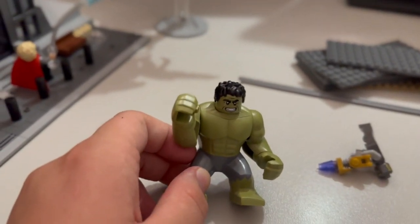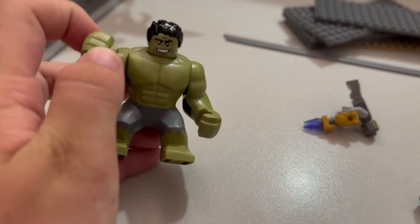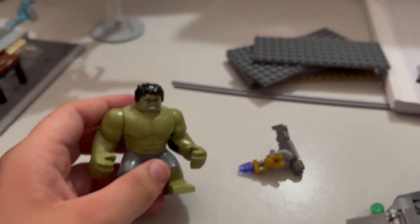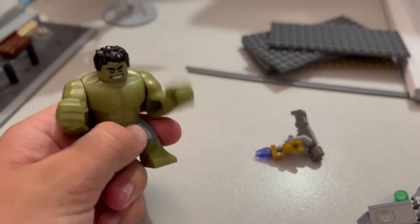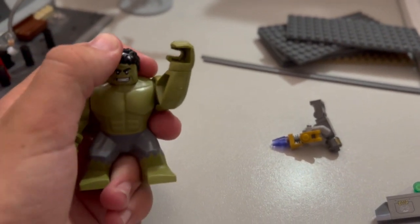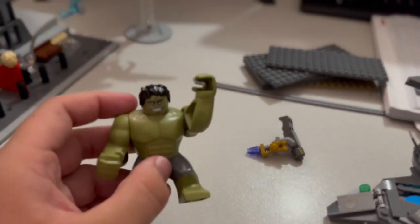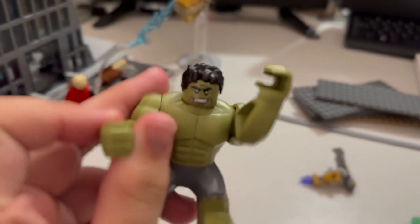The second figure is this Hulk figure. I think this is meant to be the one from Age of Ultron and the Avengers movie, but the facial expression kind of makes it seem like Smart Hulk. I just like what they've done with the big figs, including their own hair pieces and heads and everything like that — it's just such an improvement. I hope they start doing something for the legs so you can actually move them. But overall, a solid 9.5 out of 10 figure for this one.